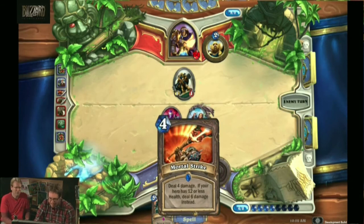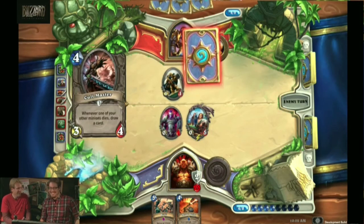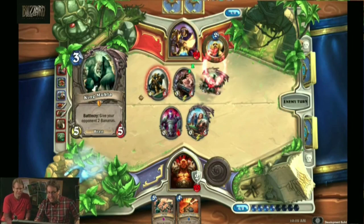Awesome. Mortal Strike. We're looking at a card disadvantage here, and our board isn't looking too strong. I do have Nat Pagle. I know — I'm just saying, you were promising great things with this game. So he played his Cult Master...